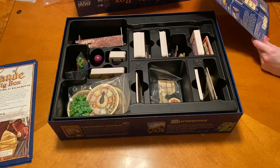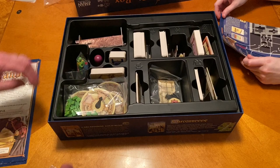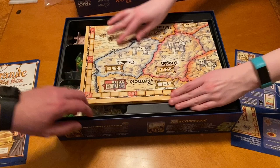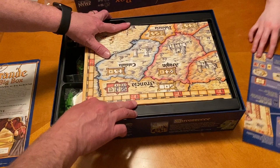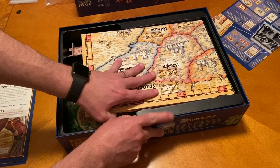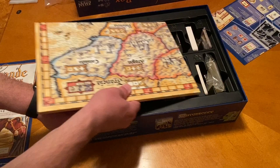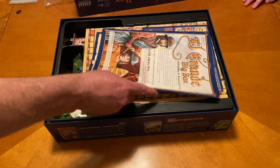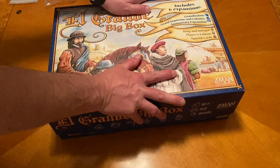That is it — we've covered all the bases. Okay, I got those flags added to those bags. So you can go ahead and put your game board on top, just keep everything flush so it pops in a little bit and keeps it from moving. Then the rule books go there, and then we'll put the box lid on. And that is the El Grande big box.